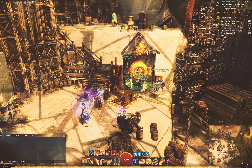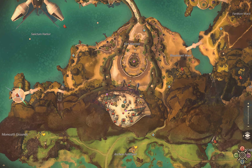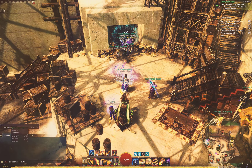Hey everybody, it's Never, and I'm here in the Lion's Arch Aerodome, which is just here at the bottom of Lion's Arch — there's a portal right here you can walk into. It's also the raid lobby. You can get this waypoint and come to it any time, and I'm going to show you how to test your own DPS if you don't want to or can't install something like Arc DPS.